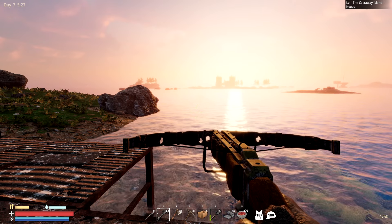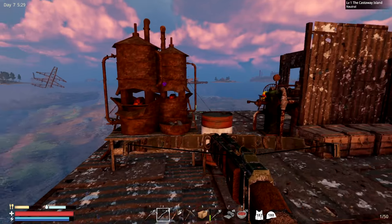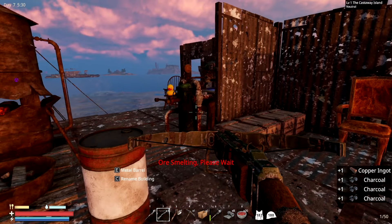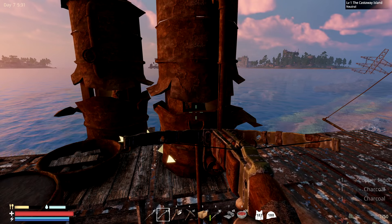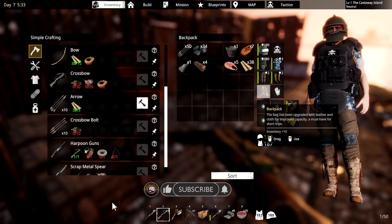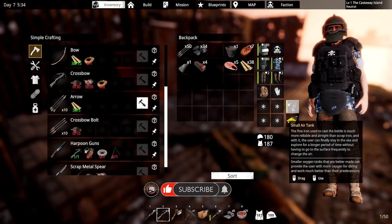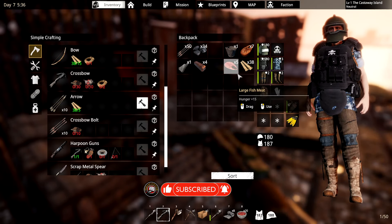Thanks for joining me at Game Edge, we're jumping back into Sunkenland. We got a lot done last episode - we got double forges, our sailboat, new fins, a brand new backpack, air tanks that can last underwater, and we have three of those already built. Pretty darn nice start.